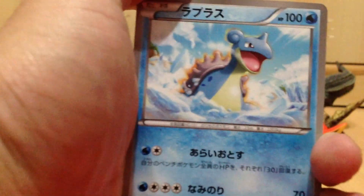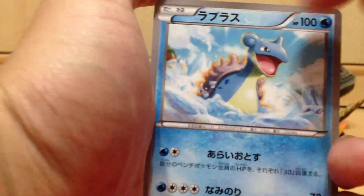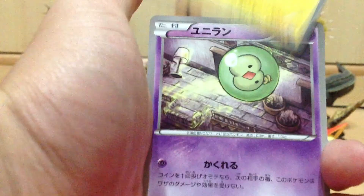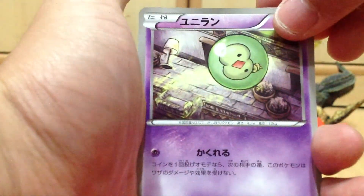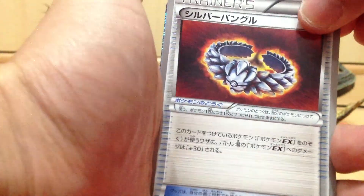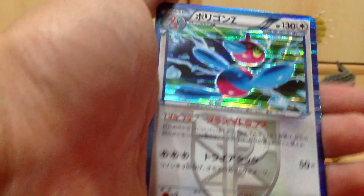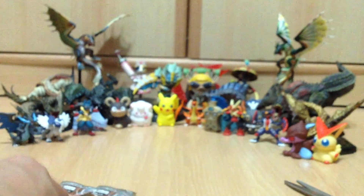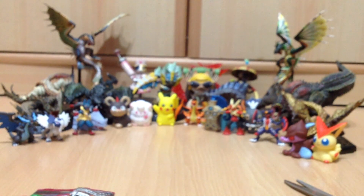It doesn't have the Black and White promotional card. We have ourselves a Lapras, a Tynemo, Solosis. This is I believe a Silver Bangle. And we have a Holo Porygon Z. Nice.